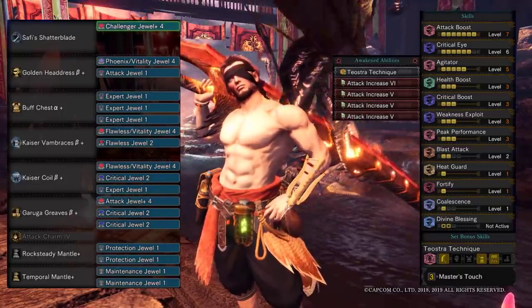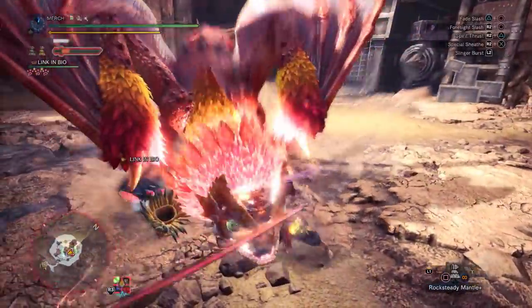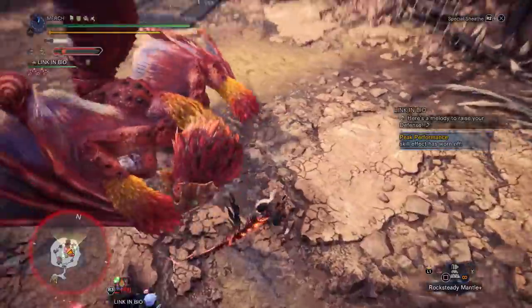I went with coalescence, but you can opt for handicraft, or resentment, or whatever you want. If you need Crit Eye 7 for whatever reason, you can slot in a vitality deco in one of the level 1 slots in the chest, and then slot in an expert plus 4 jewel instead. That way you have max attack boost, Crit Eye, and health boost.